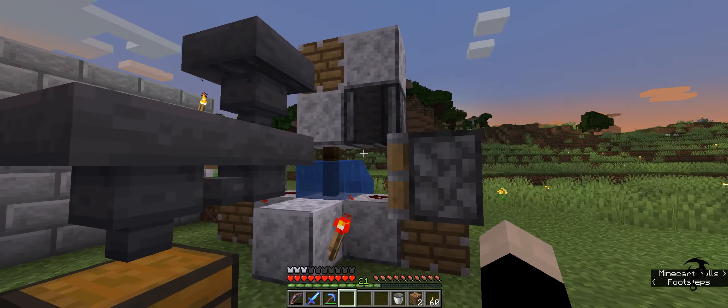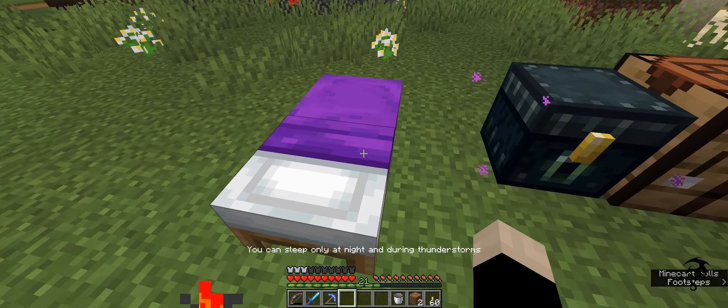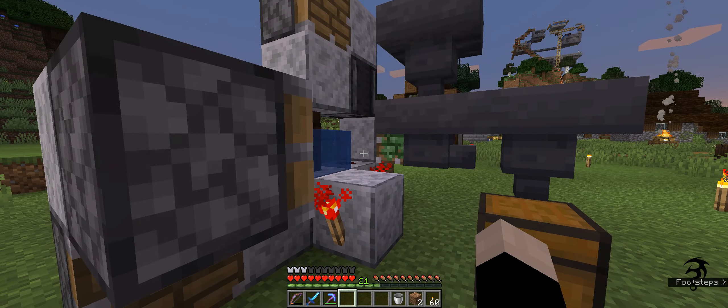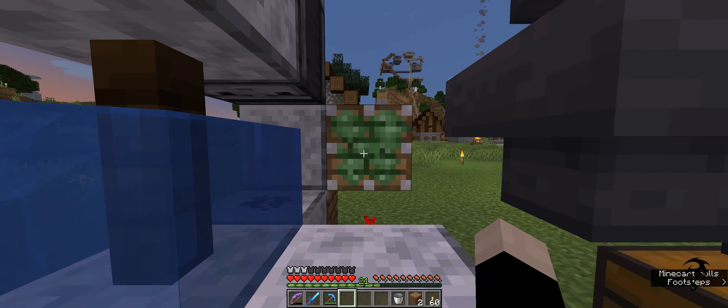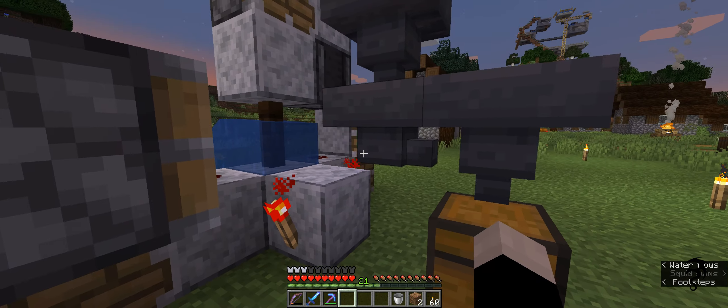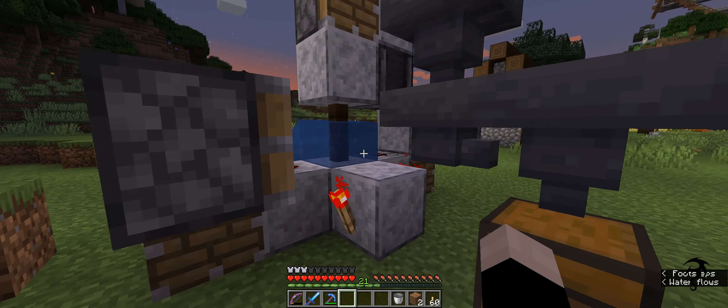I'm actually going to show you how to turn this on and off two different ways — one of them will show you if something's wrong. Now we're going to get our fence and put our fence there. We're going to take one of our building blocks and put it there. And then — I've come up short on an observer. I forgot to make an observer.